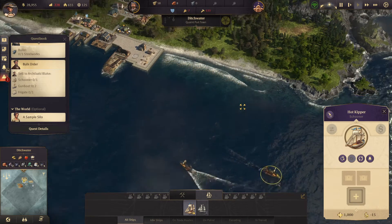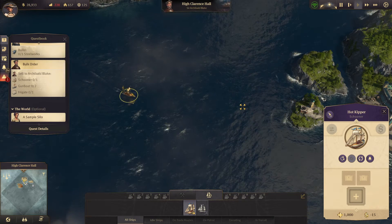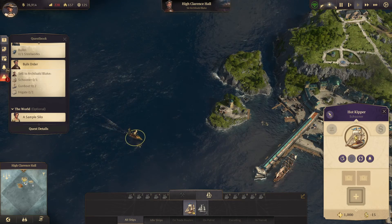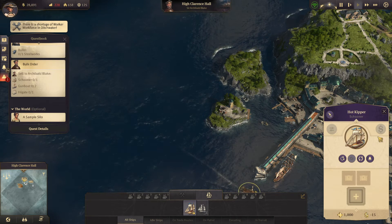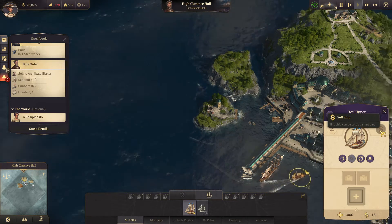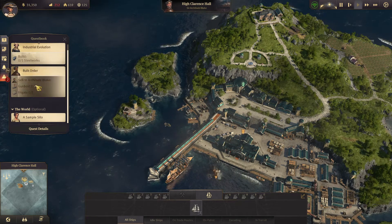I do have negative seven workers, so I probably have to build one more house. The industry workers are the problem. Let's see if we can get this boat moving. Workforce shortage — yes, I am aware. There's my ship. I present my humble duty to you. We sold that one. We need two boats, and a frigate I guess is the one we need to make, but we don't have the people to make those at this point.